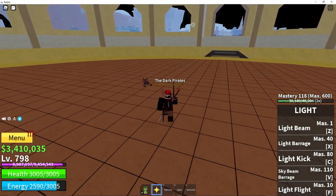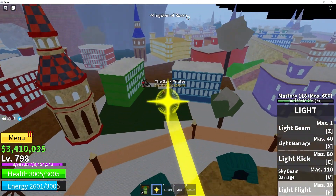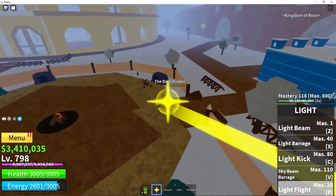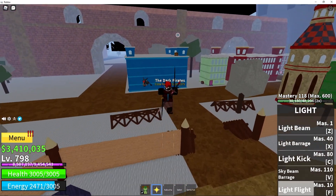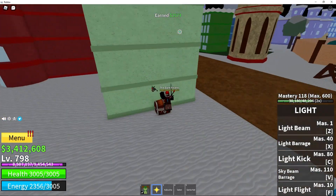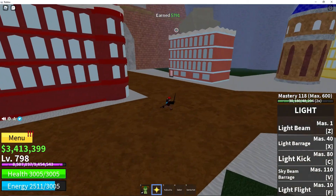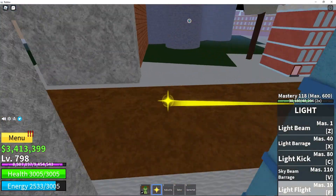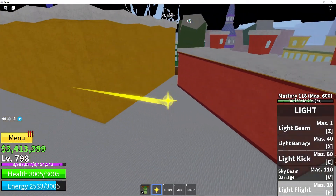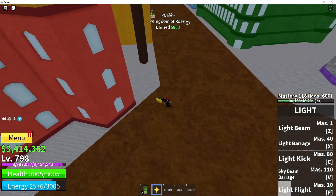I would rate Light as a fruit — not Awakened Light, just Light — a solid 8.5 out of 10. From my experience, it's really more for starters, but once you get to New World you should probably be using Awakened Light. But it's a great fruit for grinding in the Old World, since it's a Logia that makes it really useful there.